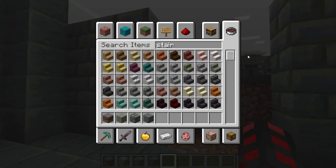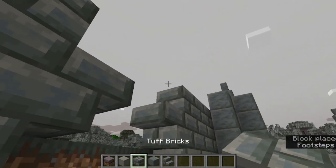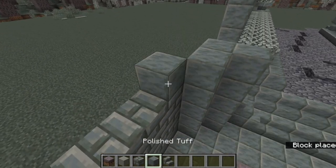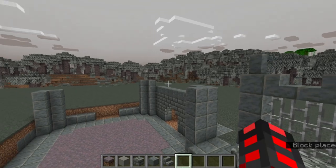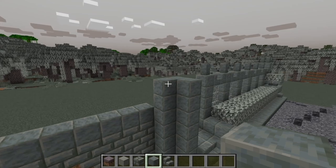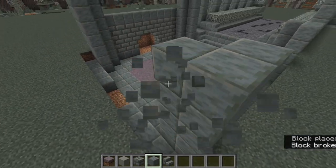Get yourself some stairs in order to make this entrance better. If you want to block it off, iron bars work really well for that. I have a little entrance here, then I can do some tuff up here. Since there's going to be a walkway in this position later, I can put some iron bars as a railing, although that comes significantly later. You want to have some pillars surrounding this area, like here and here, just for a little bit of extra detail.